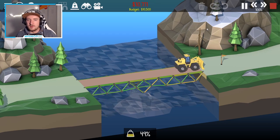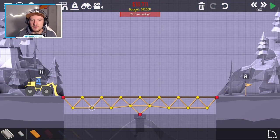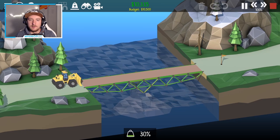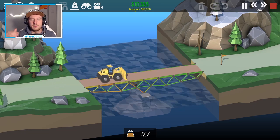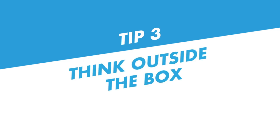Tip number two: bridge first, budget second. In many cases it worked best for me to just not care about the budget and build a bridge that's working well. Once you're done, you can simply adjust the different parts, making them a little weaker or shorter, and you'll get closer to the budget limit and hopefully get under it.